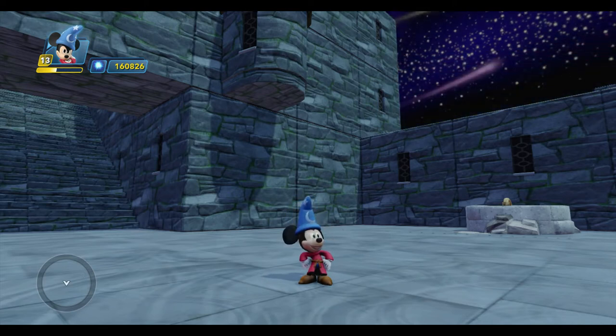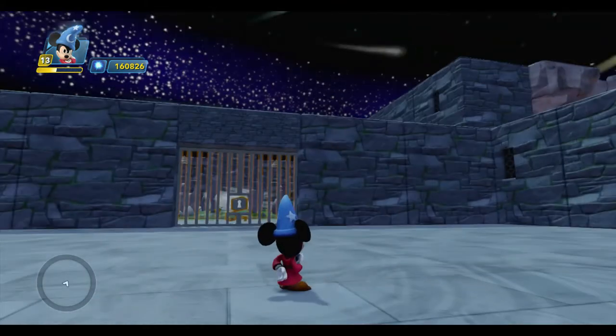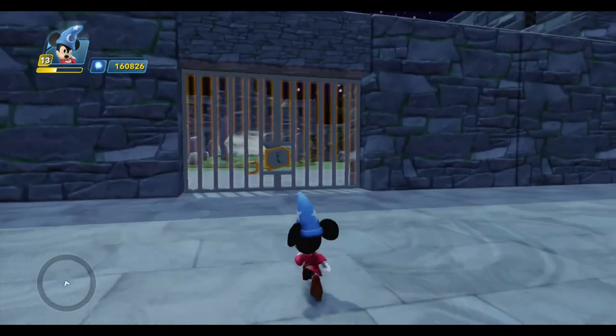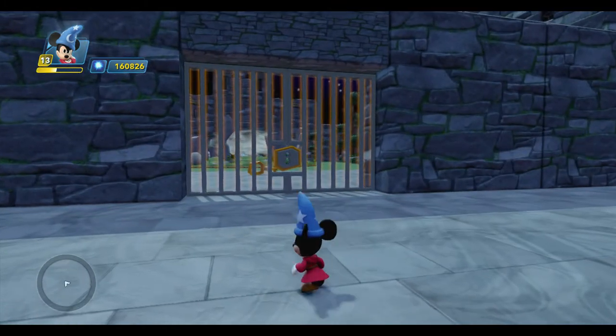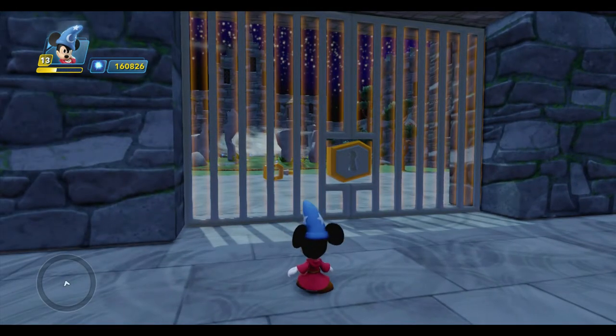We're working on the interior of the magician's castle. When Mickey descends the stairs and enters the courtyard, he discovers a locked gate blocking his path. The key that opens it is on the other side of the gate, and to get the key, Mickey needs to solve a little puzzle, and that's what we're going to start building today.